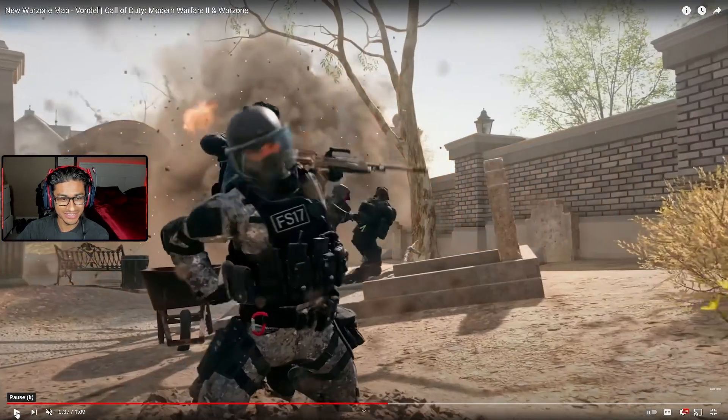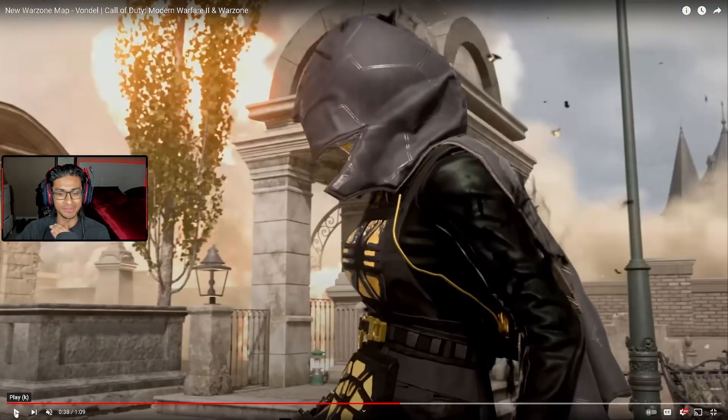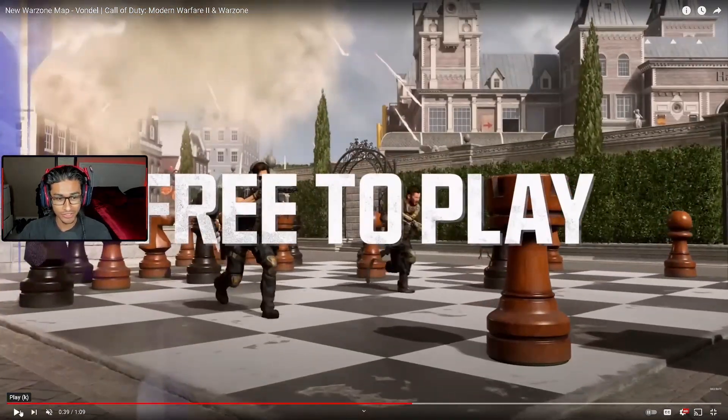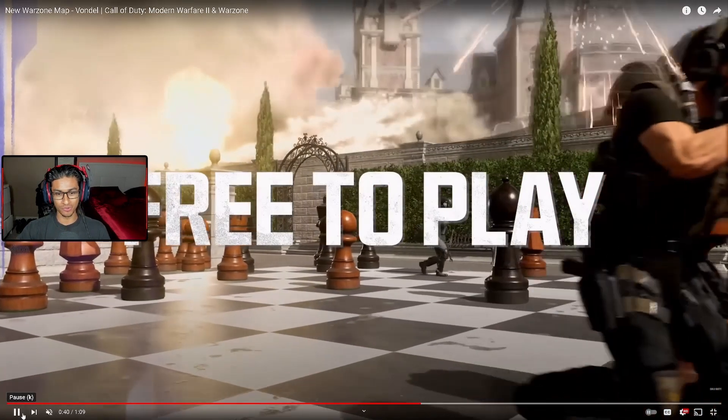Look at this terrain — just look at all the cover. You're never in the open. You're never in the open. In Ashika Island you're always in the open when you rotate somewhere. In this map, you are not in the open at all. Look, you can even hide behind a freaking chest piece, bruh. And look at that building — multiple floors, multiple stories, multiple little easy parkour spots. I already see the parkour spot: jump on the roof, climb that, climb that — easy parkour.